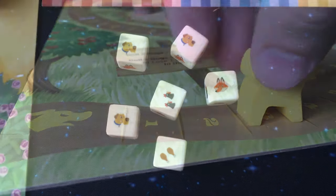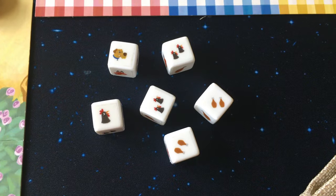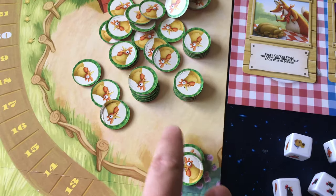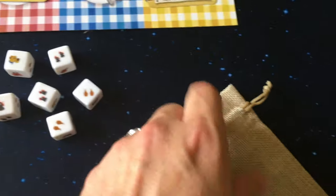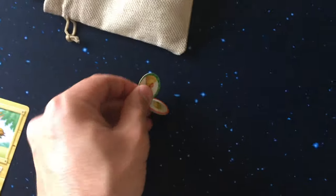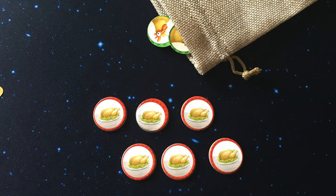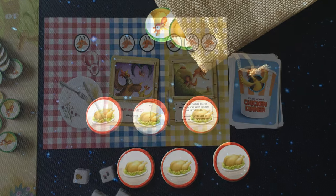If three dogs are rolled, you can steal one chicken from another player. The total number of chickens shown will allow you to take that many chicken tokens from the coop and add them to your bag. Chicken legs allow you to take a number of chicken tokens from your bag and turn them into chicken dinners with the chicken legs side up. The chicken dinner tokens cannot be stolen and are kept in front of each player throughout the game.